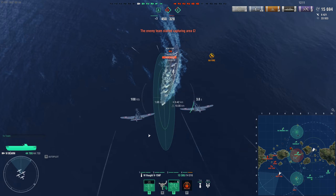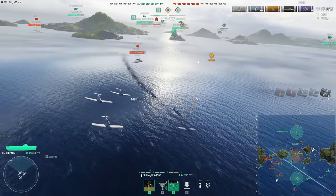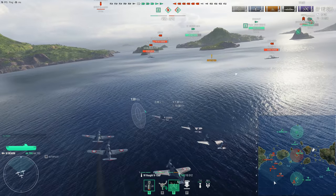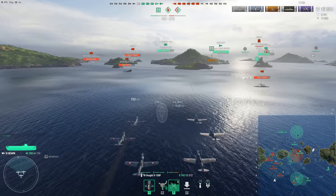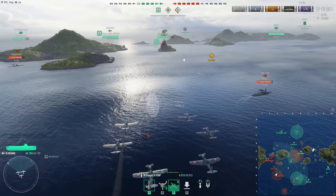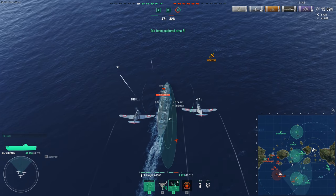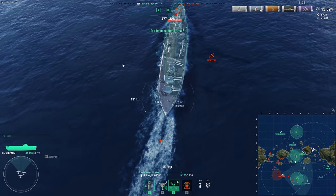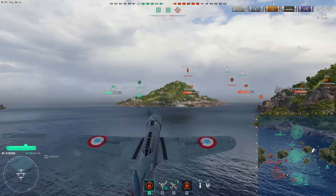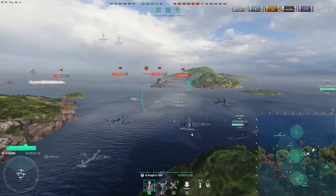That will work in most cases against newer CV players, but it's a simple trick to just hit F out. Then since your fighters have already attacked, they're going to peace out — there goes one set of fighters. But with eight charges per squadron, you've got plenty of fighters to throw around. You might be thinking, well, with eight charges per squadron, the amount of spotting you can do must be crazy. The fighters only have a vision range of two kilometers — it's not like other fighters which can spot for a lot more than that.